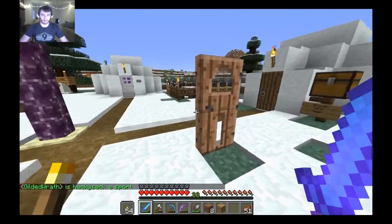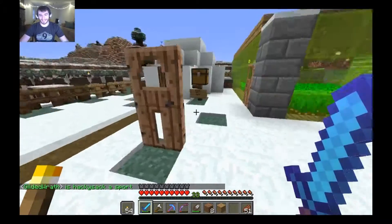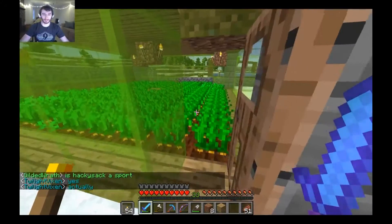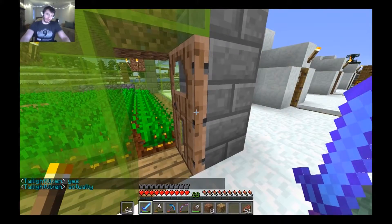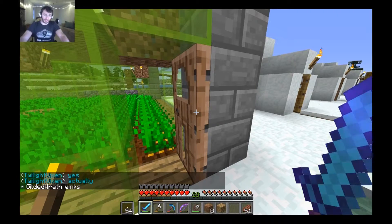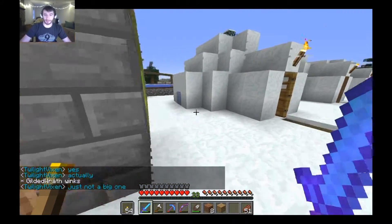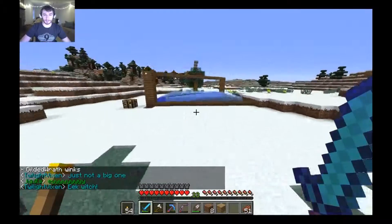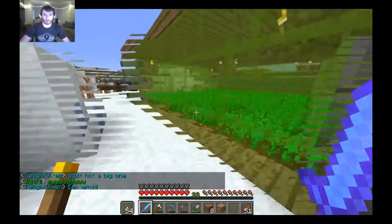Here, just to spruce it up a little bit — pun intended — we've got some jungle wood doors. Over here we have a carrot farm, which will eventually allow the farmer villagers to feed the other villagers so that they can make more babies. Over there we've got some ice farms and some tree farms.